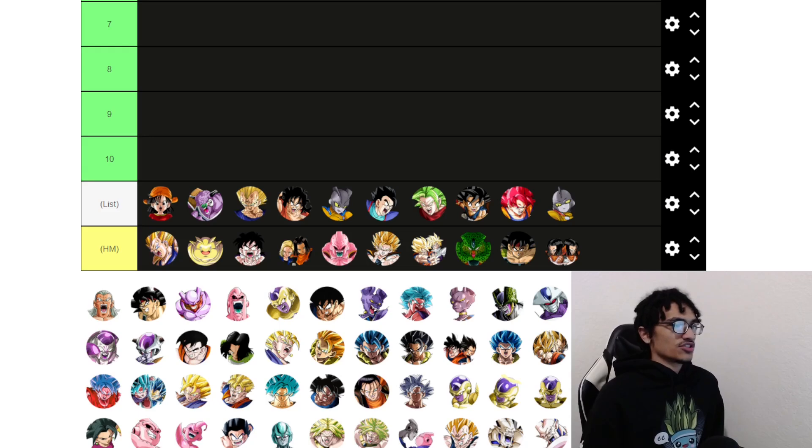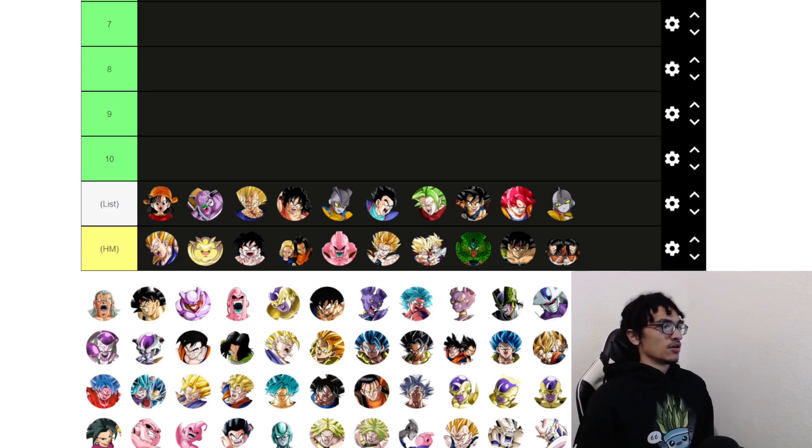Kid Buu units are just stuck in limbo. The Tech Androids are quite good at 55%, but they are a self-sufficient, greedy unit. I just feel as though they don't deserve to be on the list — they could be there for sure, but the units above them are just outright better.